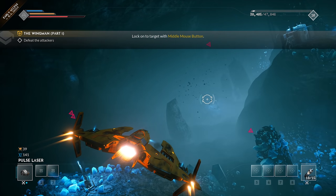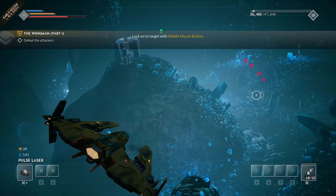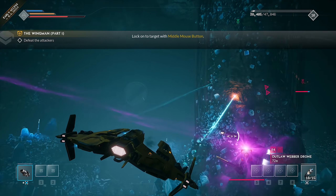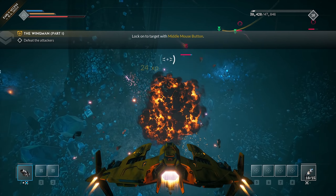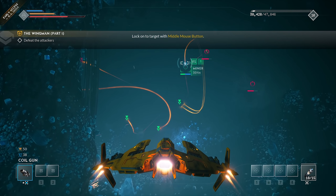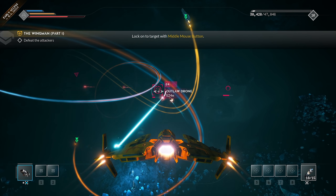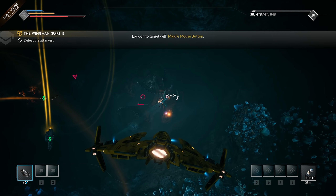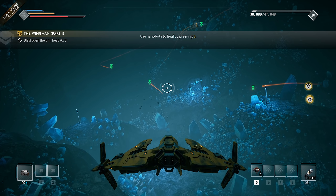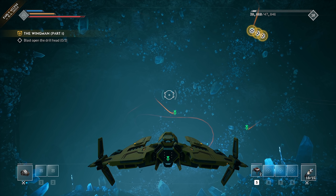Our main weapon does 141 blue damage and 39 yellow damage. When we switch to the coil gun, it does less blue damage — which is damage to shields — and more damage to the actual armor. So we'd probably be better off switching to the higher armor penetration weapon once the shields are down. We also just got some nanobots, so the game is showing us how we can heal. If we press five, it actually heals us up. That is pretty sweet.